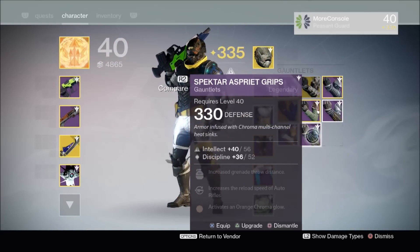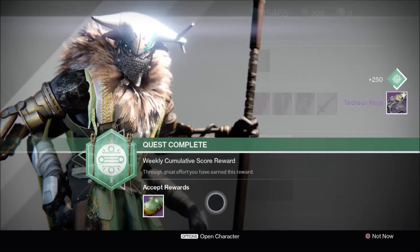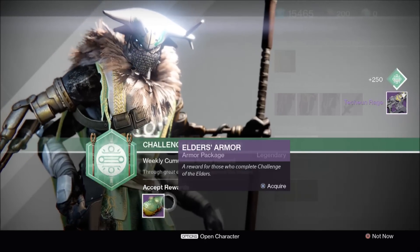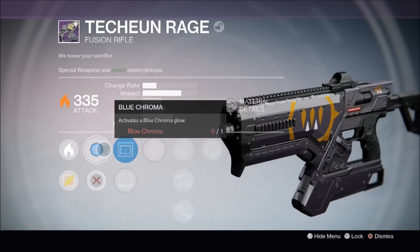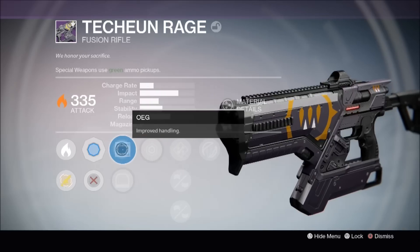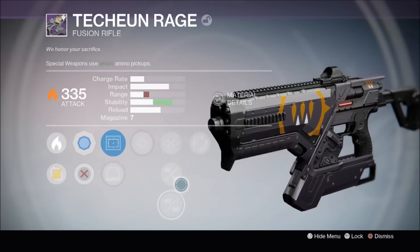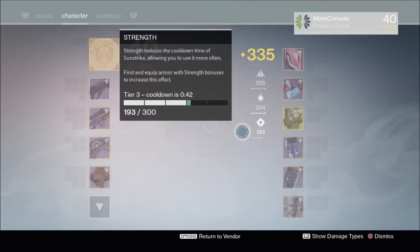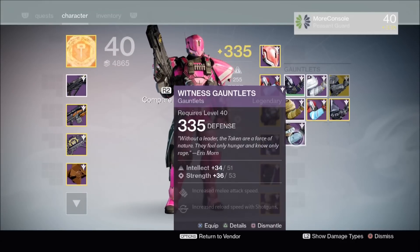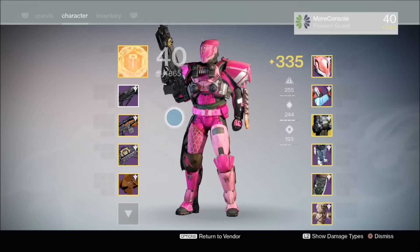Now I'm going to open my titan's Challenge of the Elders packages, starting with the weapons package — boom, we've got Techie and Rage again. Can that weapon please go fuck itself, I don't want another one. Next up, the armor package — boom, we have Witness Gauntlets. Another Techie and Rage, you bastard — it dropped to 335 this time. Perks include Improved Handling, Last Resort, Enhanced Battery, Hand Laid Stock, Feather Mag, and Icarus. The Witness Gauntlets dropped to 335 — at least there's that. Your titan looks like a fucking idiot, and you know what, you're completely right.